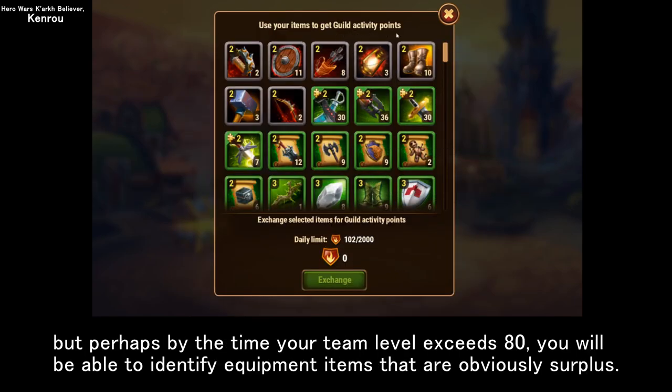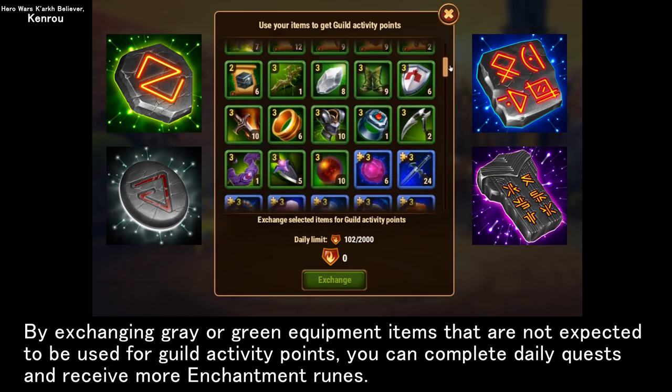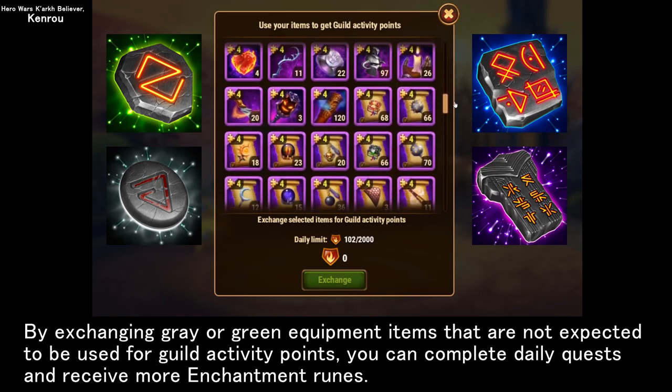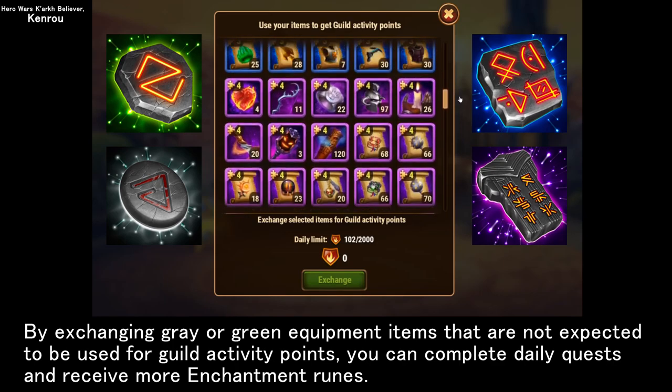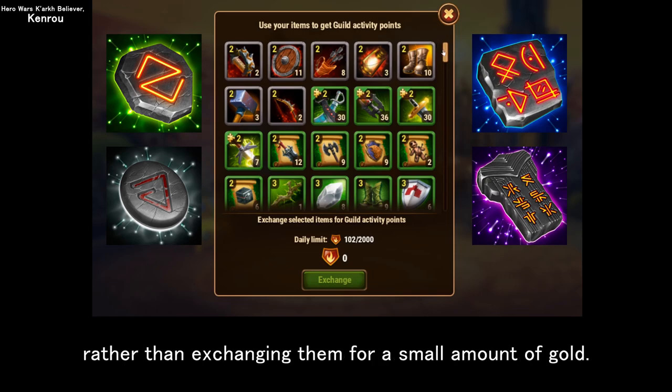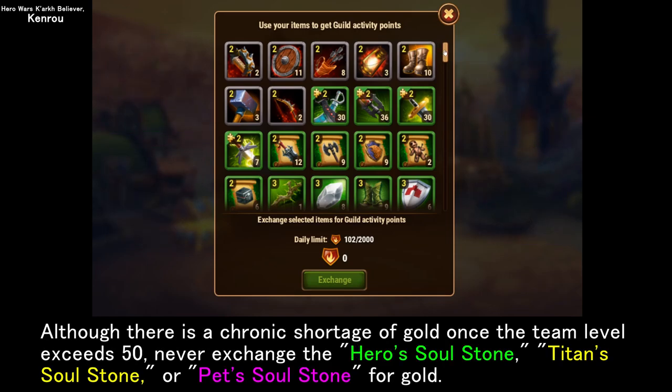I do not recommend using this feature if you are just starting to play Hero Wars, but perhaps by the time your team level exceeds 80 you will be able to identify equipment items that are obviously surplus. By exchanging gray or green equipment items that are not expected to be used, you can complete daily quests and receive more enchantment runes to level up heroes. It is more beneficial to exchange extra equipment for guild activity points than to exchange them for a small amount of gold.